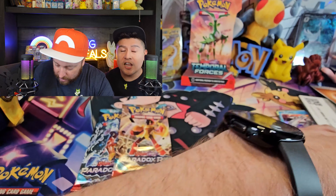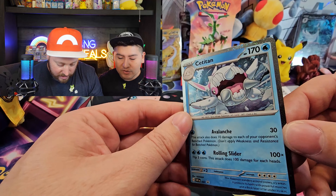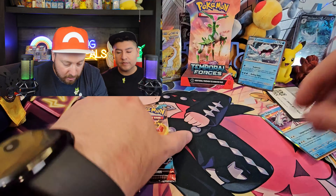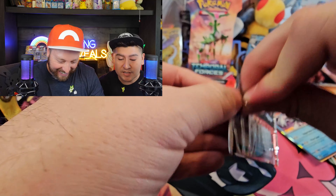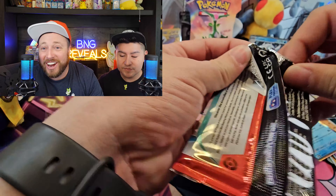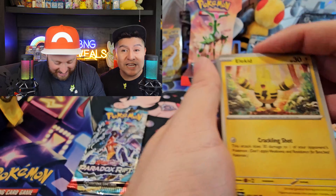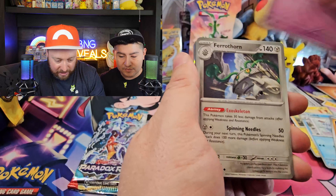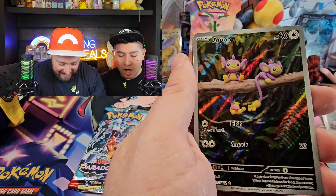Wow, great way to end this blister guys. Make sure to get yourself one of these three-pack blisters because they are giving — I really think that you are going to win with that one right there. It's gonna be tough to beat — I mean, it's an EX, it's a gold card. I don't think I can beat that. These check lane blisters are really something; they have a lot of cool stuff. We got a gold out of them, we got Miriam out of them.